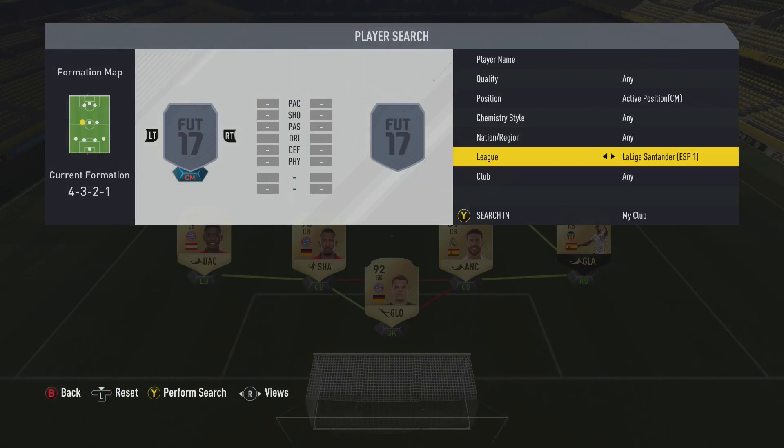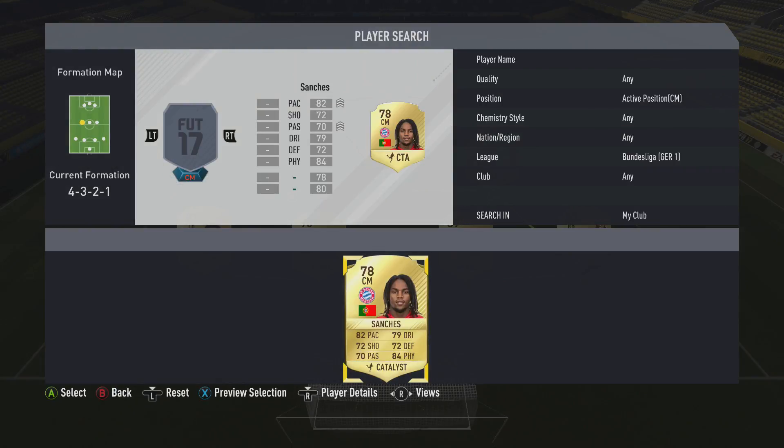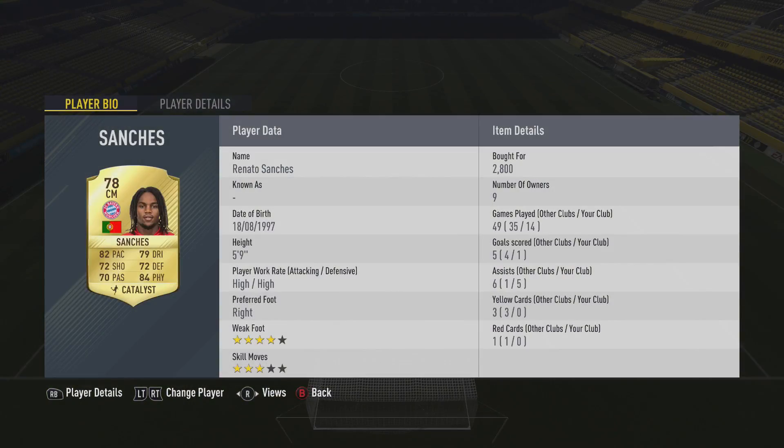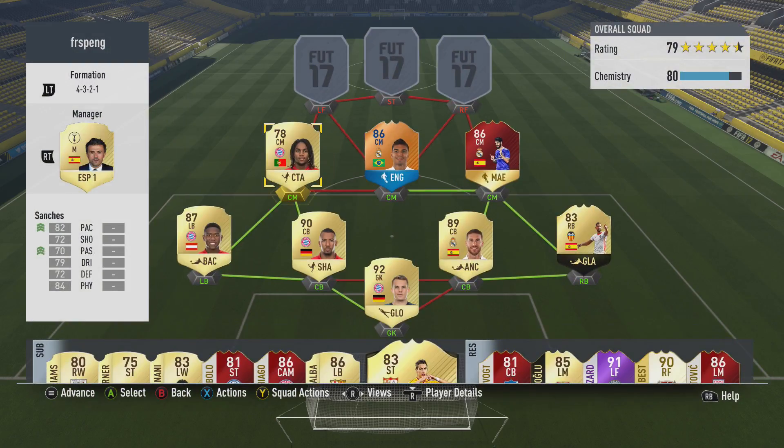For the left center mid, we're going back to the Bundesliga with Renato Sanchez. I've used Renato Sanchez for 3 straight weekend leagues towards the beginning of FIFA. I only have 14 games with this card because I had sold the previous one. He's one of the best cheaper options for any midfielder. If you want to go Vidal, go right ahead, but I'd rather go with Renato Sanchez — he'll save you a lot of coins.